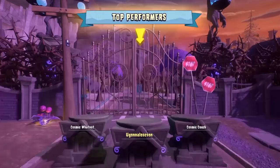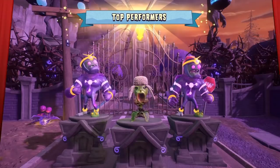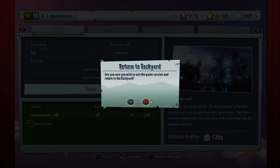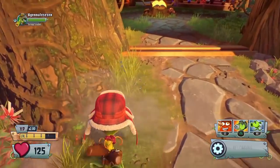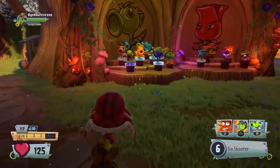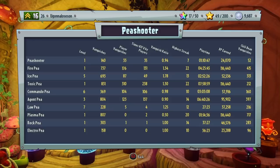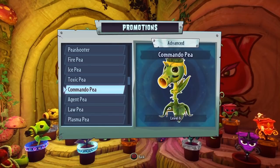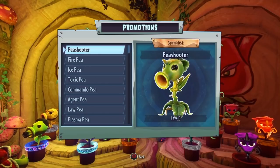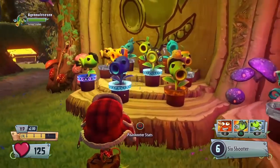I only discovered this like a couple days ago — the day I discovered it I was actually doing a livestream on it. Let's cut to the part where you can look at all my bobbleheads and what ranks they are. You can see the XP earned for toxic P, fire P, and plasma P — it's a lot of XP. All of my peashooters have a rank now, and they're all basically over level 10.